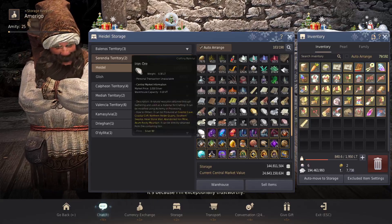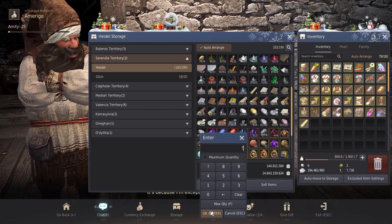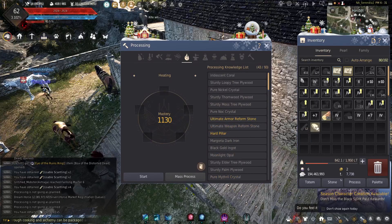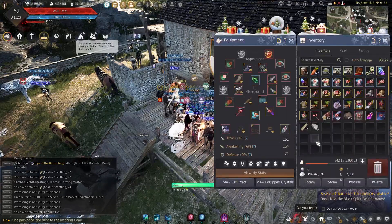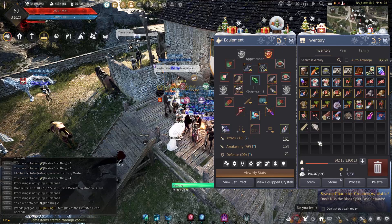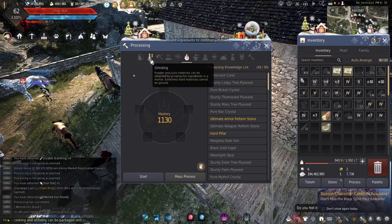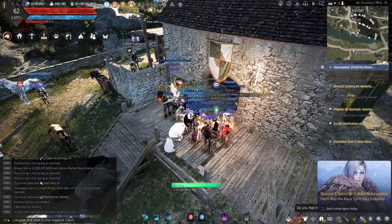I have so much iron ore. Pull a few of these out, hit L, select melting, put it in there, hit start, and do that for however many times you need. The requirements for the cooking utensil: you have the melted iron shards, do the chopping on the logs to get the scantling, and the last one is grinding on the rough stone which will give you the polished stone.